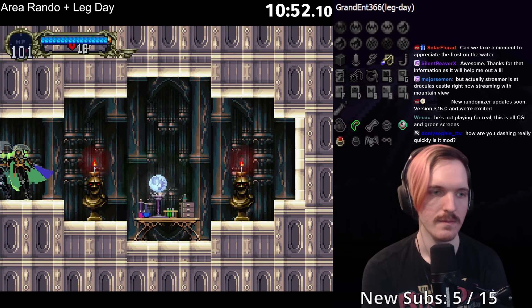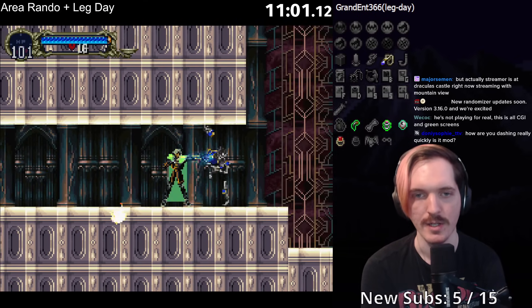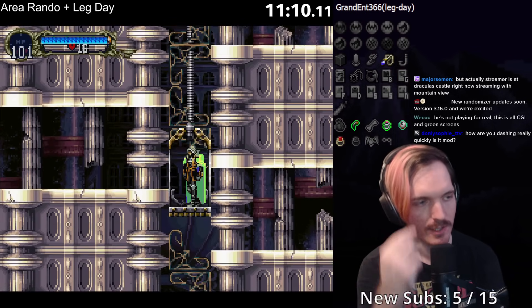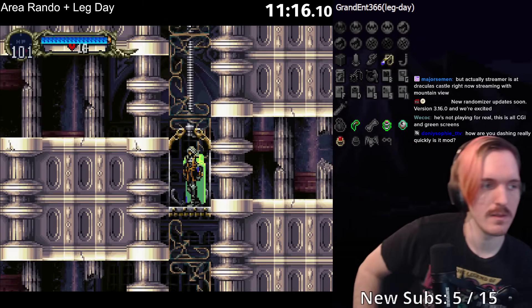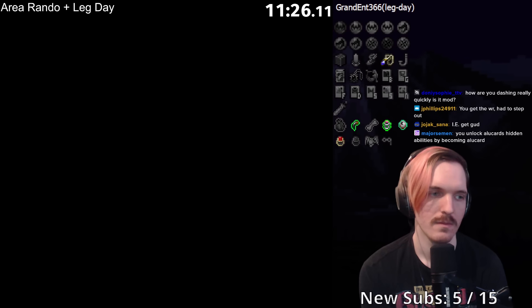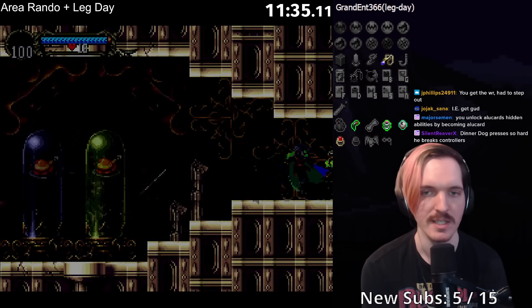How am I dashing so quickly? Once you get good enough at the game, you unlock the ability to go faster — just through sheer force of will. I'm pressing the button harder and it makes you go faster. It's a technique that was just recently discovered. You just really have to hit the button really hard. Same thing for jumping — you can do more double jumps if you just press the jump button harder.